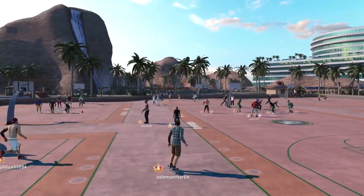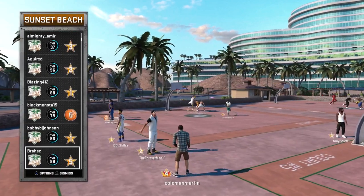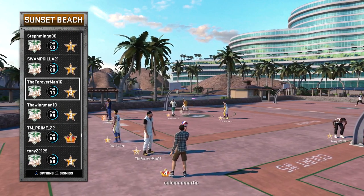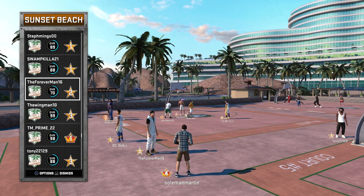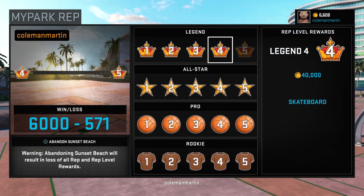So say I want to look at somebody like 'the forever man 16' — take a look at his record. What you want to do is scroll down to his name, click on his name, and as soon as you click it, back out then go to 'My Park Record.' And that's his record right there — y'all saw that for that quick second.